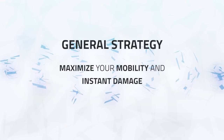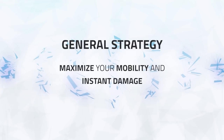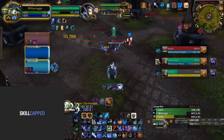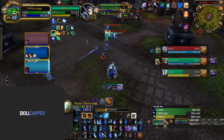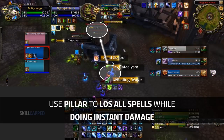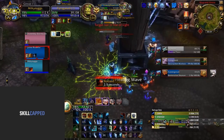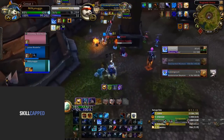The general strategy you're going to be using is quite simple: you're going to be maximizing your mobility and ability to deal instant damage. When up against melee, the goal is for whichever target they are on to kite, and that allows the other DPS to deal damage while keeping up slows. Against casters you should look to abuse pillars — you'll always win the damage war due to your high amount of instant damage. So play around a pillar, keep up Blizzard, slow your enemies, and look to win with your instant damage and setups.